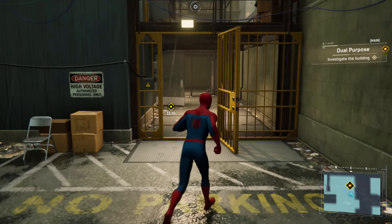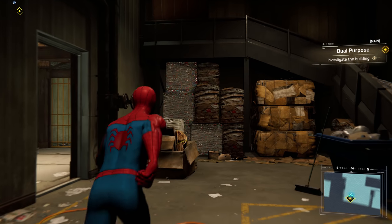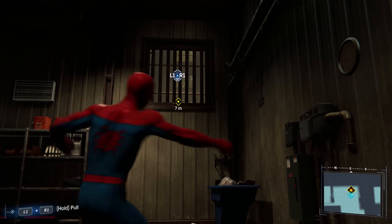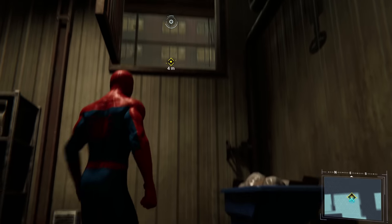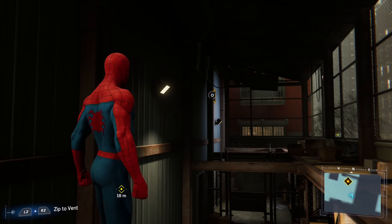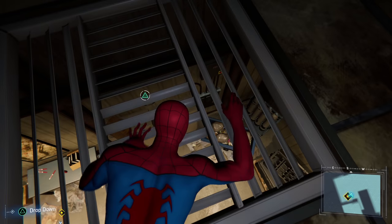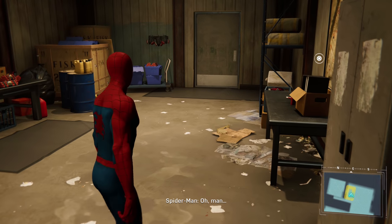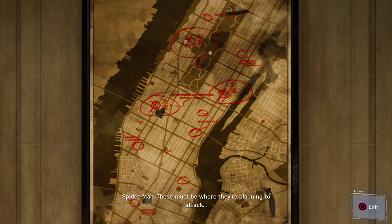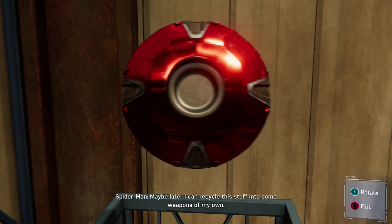Footsteps — I see footsteps. Excuse me. What are we doing in here? These must be where they're planning to attack. Oh no — these are Osborne campaign offices. All the paths originate from the same address. That's bad. Lots of high-tech equipment. Maybe later I can recycle this stuff into some weapons of my own.